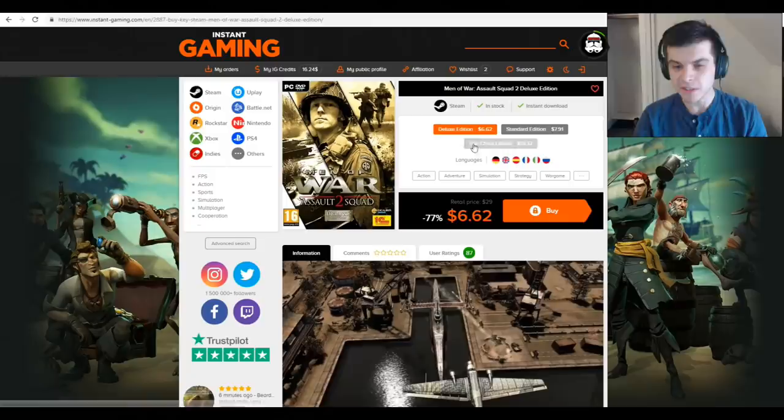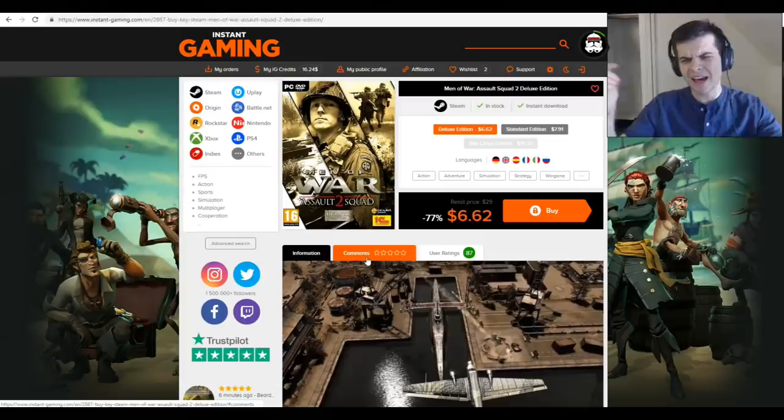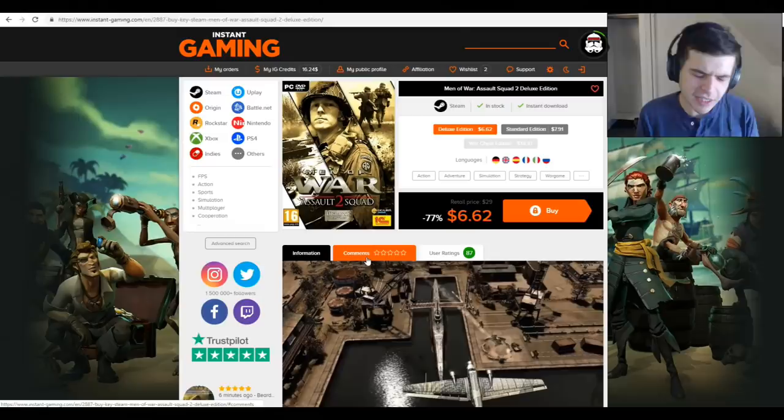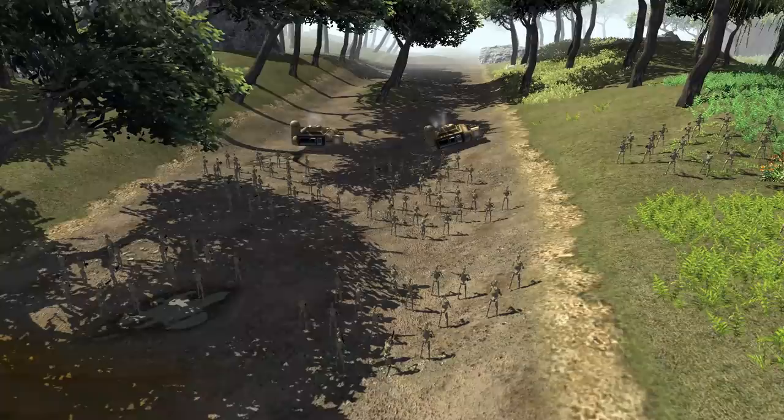Hold up — is that what I think it is? $6.62 for Men of War Assault Squad 2? 77% off? Oh my god, guys, if you want these deals, all you gotta do is click that link in the description below — Instant Gaming. You're going to get so many deals. Even if you don't buy anything, just click that link — it helps my channel out tremendously. There's thousands of games on here with awesome prices. Not a scam, 100% legit. Link in the description below.